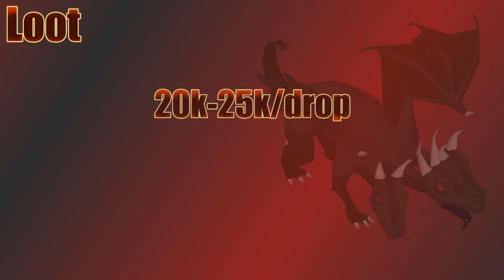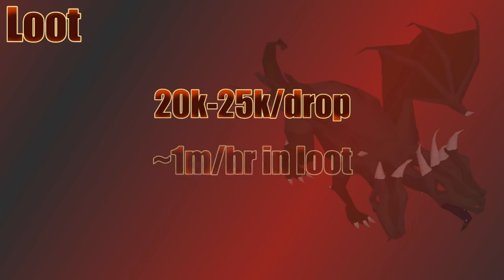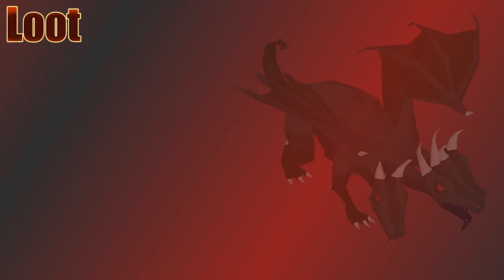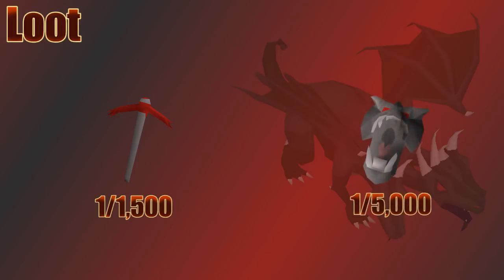The average drop from KBD tends to be only 20 to 25k per kill, meaning around 1 million GP in drops per hour. Once you account for supplies used, expect around 750k GP per hour in profit. The uniques could add some cash if you get lucky — at 1 in 1500 you can get a Dragon Pickaxe worth around 5 mil, and at 1 in 5000 a Draconic Visage worth around 9 mil — but overall it's not a great bossing money maker.